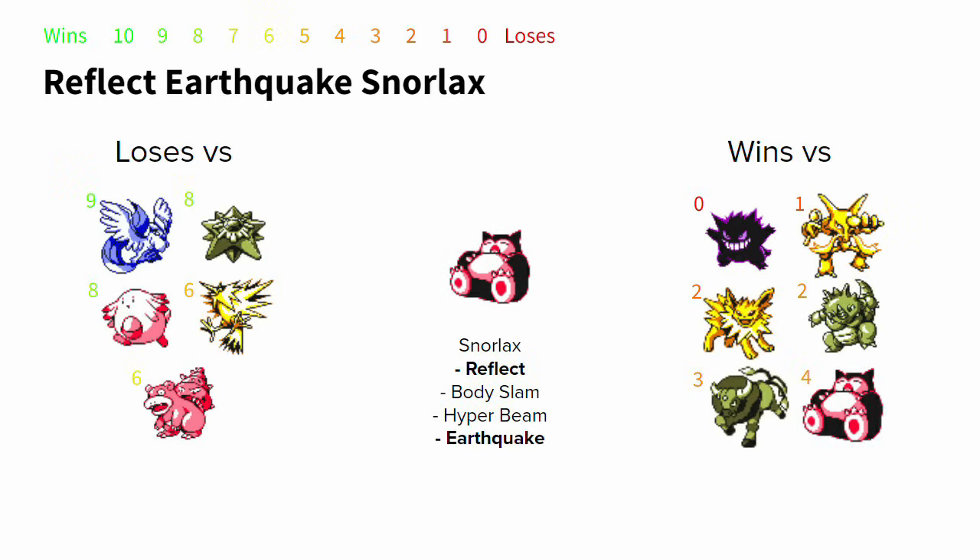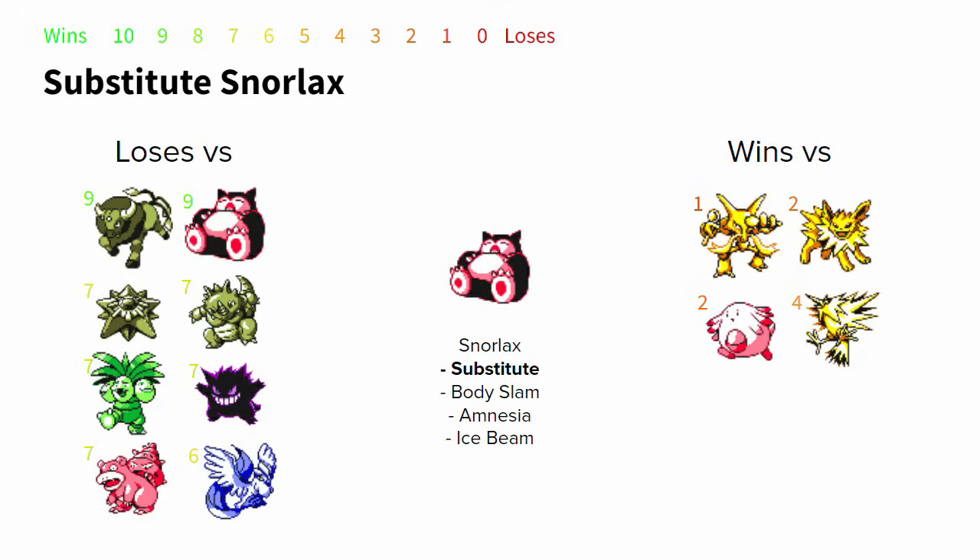Reflect Earthquake Snorlax has a fairly nice matchup spread, effectively dealing with Gengar, Rhydon, and Tauros — provided it's not running Leer. Substitute Snorlax picks up winning matchups versus Chansey and Zapdos, but gives up Tauros, any shot at winning the mirror, Rhydon because you don't have Reflect, and Starmie because you don't have Thunderbolt. You're giving up so many other matchups if you choose to flip that one Chansey matchup.